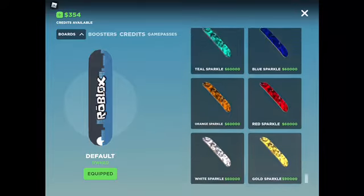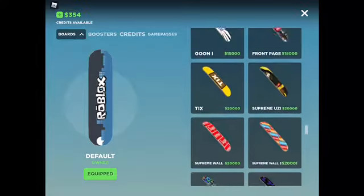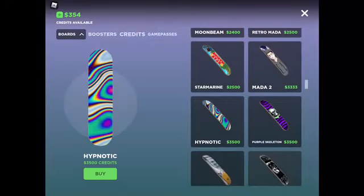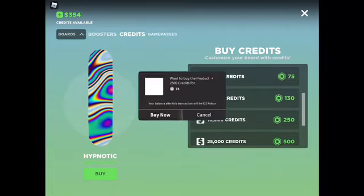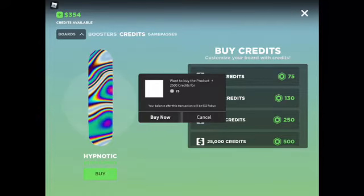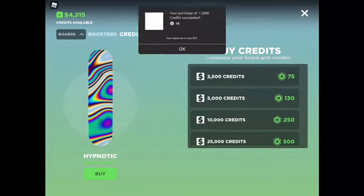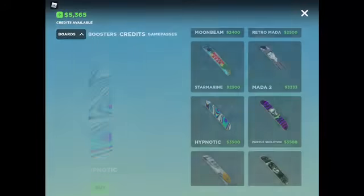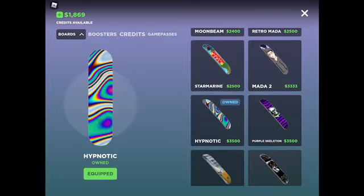Now I'm going to the skate shop so I can equip everything that I'm getting. Obviously I don't have enough for the stuff, so I have to use some Robux. I think I equipped it — no, now I did. And then I just forgot to press equip there.